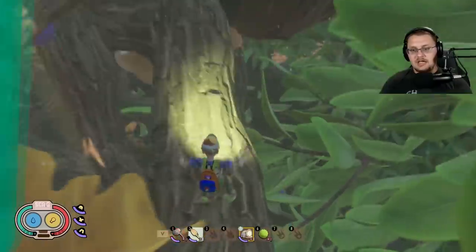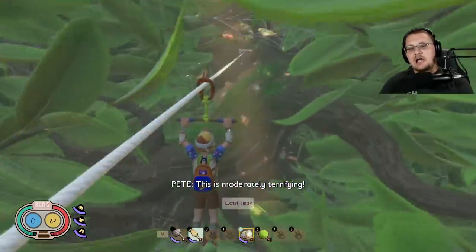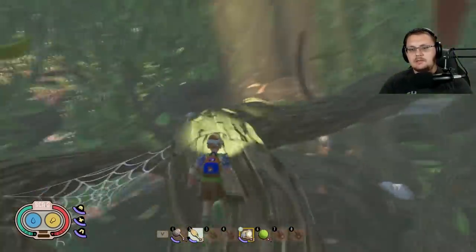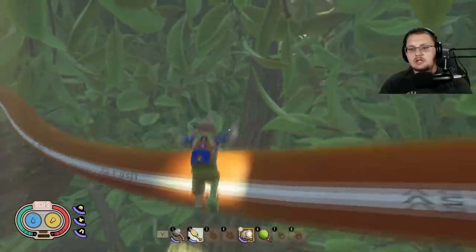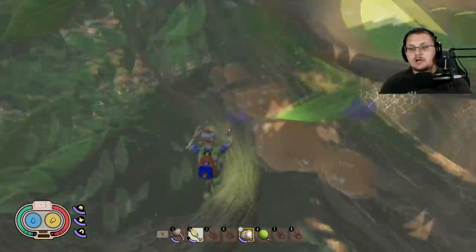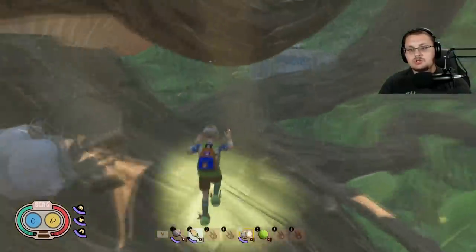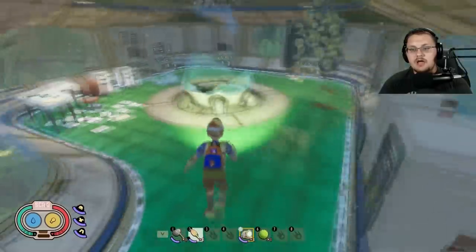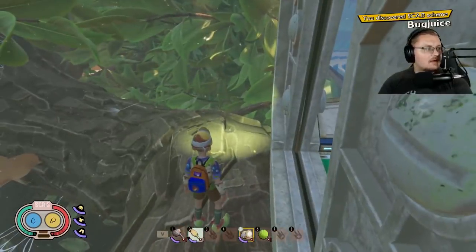The Bug Juice scabby is my favorite in the game — the best looking one to me because I love the neon look with the dark contrast. You can either climb up here directly or follow the path over some mushrooms. Jump up here and over here, and once you get up to this area you'll find it right inside of this broken beaker — there is the Bug Juice scabby.